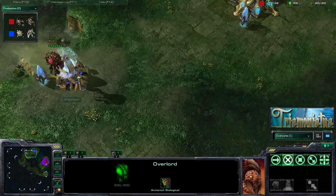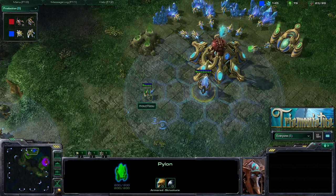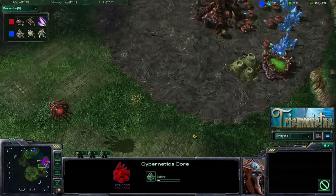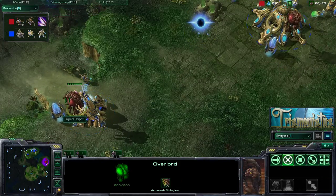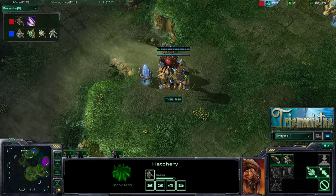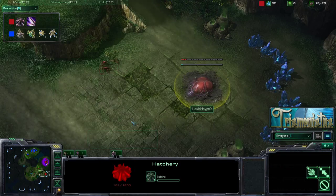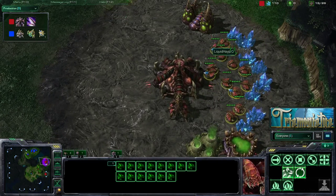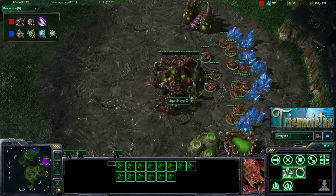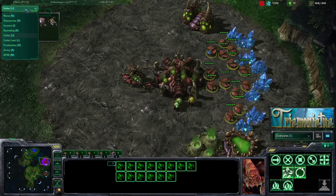HeyPro has actually got 2 overlords in his base, and this is great because he's got one on each pylon, which means he's going to know the very moment that a cybernetics core comes warping in. Thus he will know whenever his opponent will have any kind of anti-air. He can see the cybernetics core going in now, so he can leave his overlords there for about another 40 seconds and then start moving them out. It looks as though HeyPro has got 2 zerglings out, he's taking a faster expansion this game, mined just enough gas for the metabolic boost, and he opts to sit at around 14 drones — actually he's making 3 more drones.